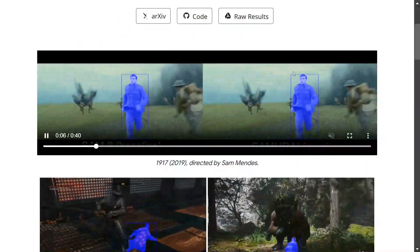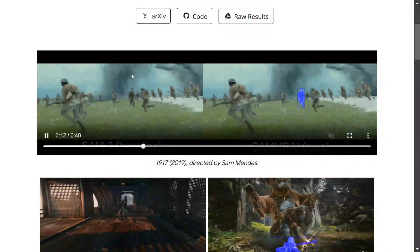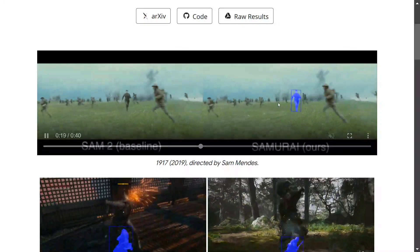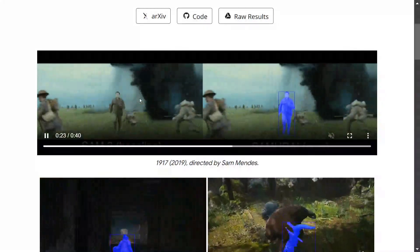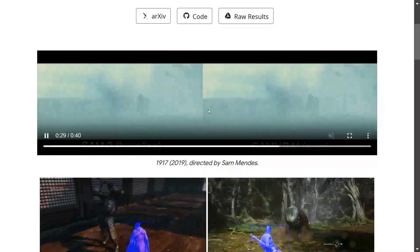The first one is SAM2 and the second one is Samurai. As the crowd increases, you can see that SAM2 is not able to detect anything, but Samurai is still able to detect everything. Samurai has outperformed SAM2 on various grounds — when there are too many objects in the image and when the motion is very fast, SAM2 just misses out on everything.